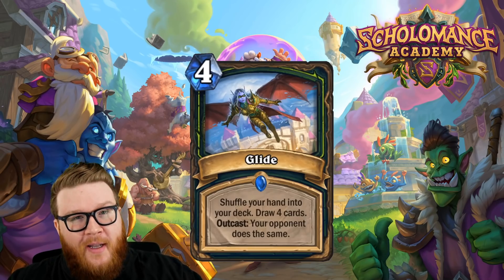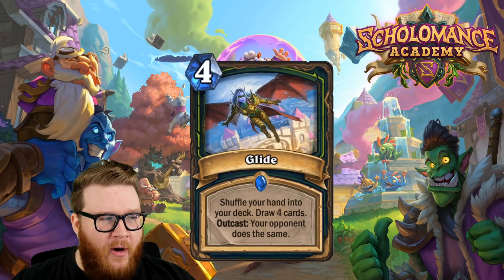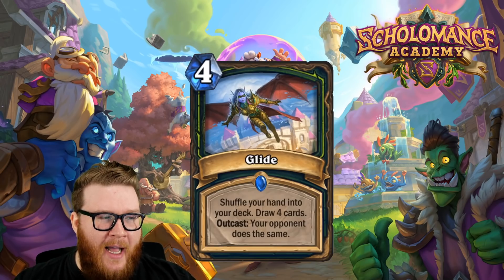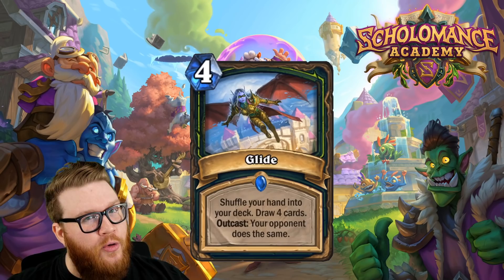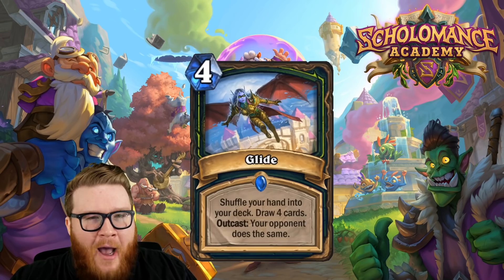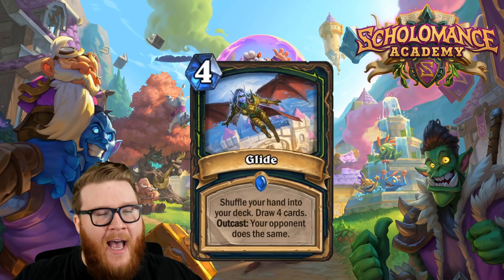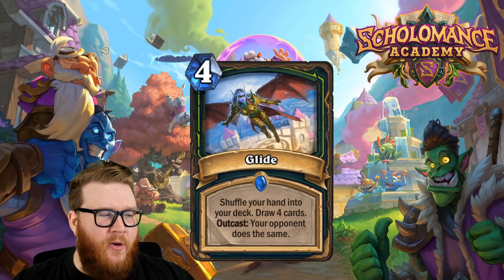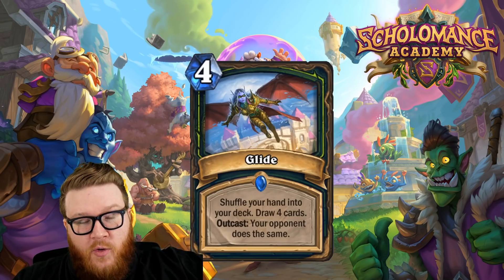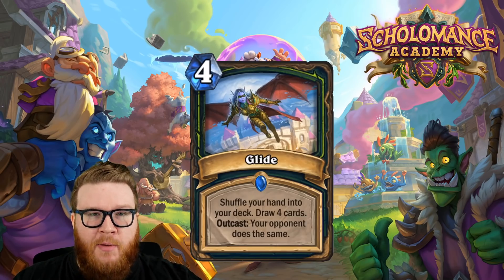If you're playing against another aggro deck who also has an empty hand, you're also going to make them draw four cards, which is clearly a downside. But maybe you could control that — if this isn't outcasted you could store one small cheap spell on the far left, cast Glide, then cast your small spell. So insane upside against control decks or decks with a lot of cards in hand, probably a downside against aggro but one that might be mitigated.